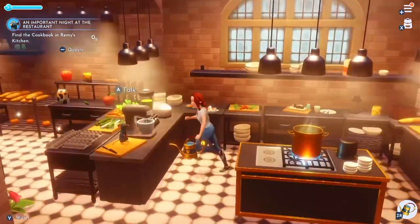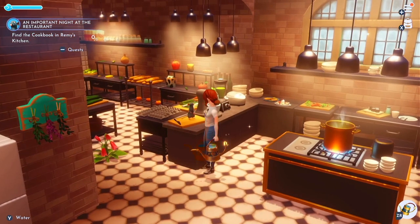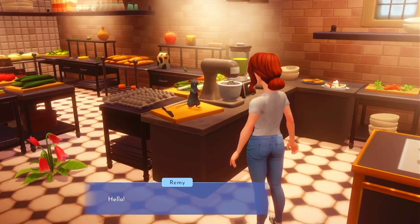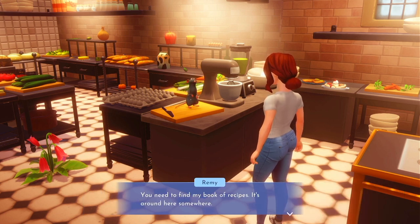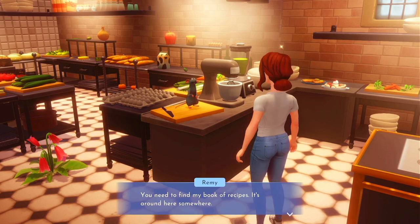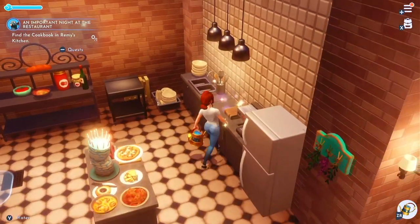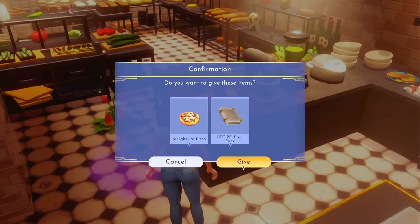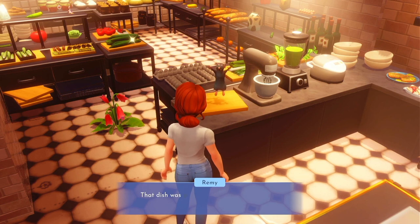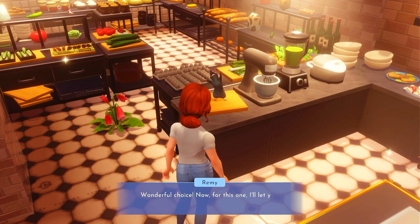Also, if you're ever stuck with these things, you can totally Google it — people have dedicated entire websites to walkthroughs for these games, so if you're ever wondering how to do something, it's easy. I need to find a book of recipes around here somewhere. Usually when you're looking for something it's twinkling. Found the book of recipes! It gave me the margarita pizza recipe too.